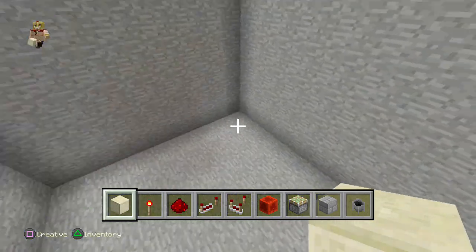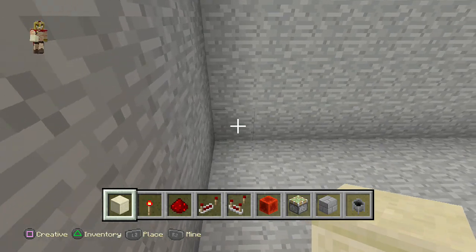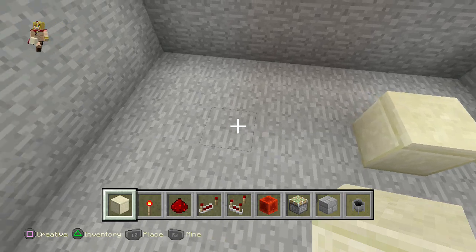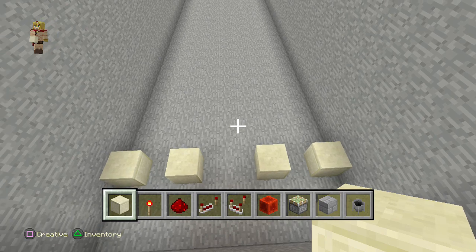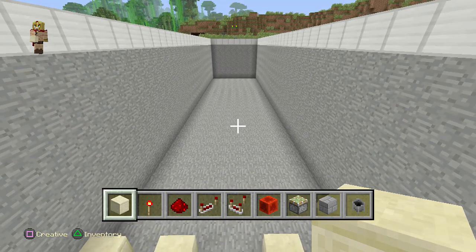Now let's get down to it. I want you to dig about two blocks to the right, place a block there, a block there, go about two blocks at the end and one right there. You should have this kind of layout — two blocks in the middle of space and one block on the right — and you're going to extend that all the way to the end.